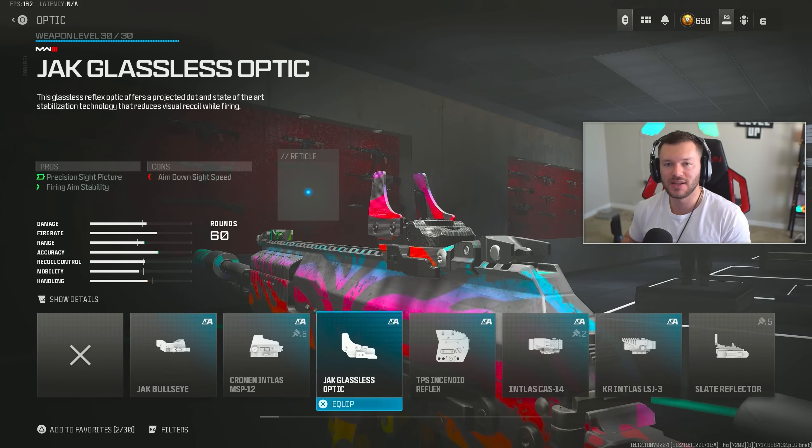For the optic section, use the Jack Glassless. If you want a bit more range go for something like the Corio Eagle Eye 2.5x. But for Rebirth Island I feel like I only need the Jack Glassless — even on Vondel I mostly ran a red dot or jack glassless because the amount of cover meant I wasn't really taking people out that far. Definitely go for the Jack Glassless — this is my full build for the SVA 545.